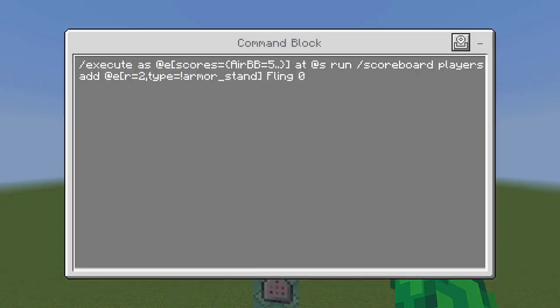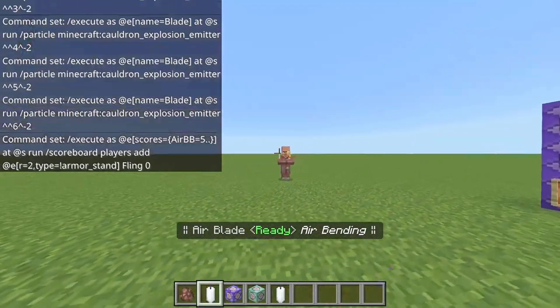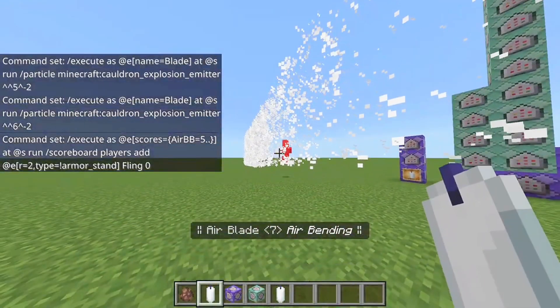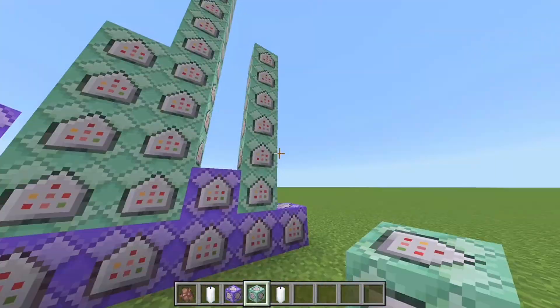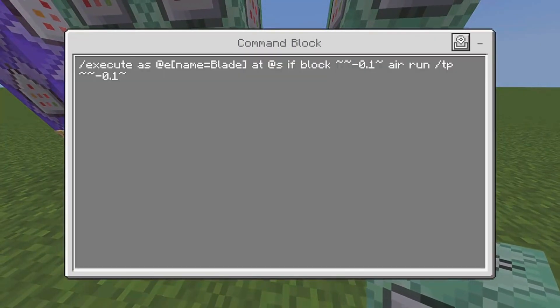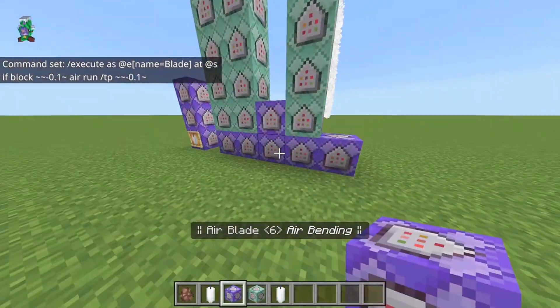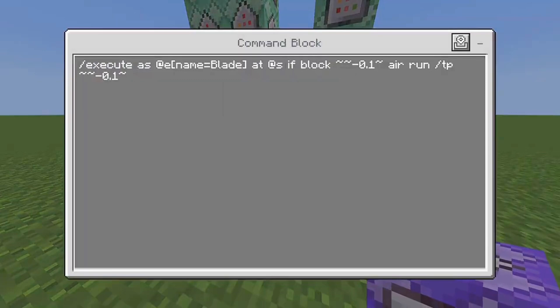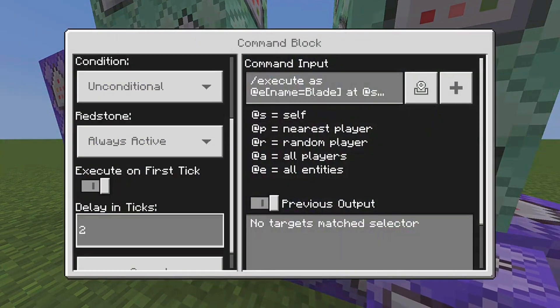Here are some more particles, and now we're pretty much done with all the particles. This part here handles the flinging of the entity — as I showed you, if you hit an entity it's going to fling into the air. Here are the actual fling commands, and here we have commands so the entity actually falls back down to the ground. You can choose to remove that if you don't want it to fall downwards. Here are the sound effects, which have a two-tick delay.